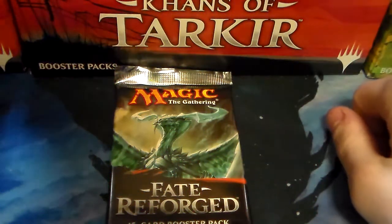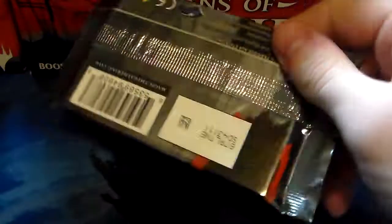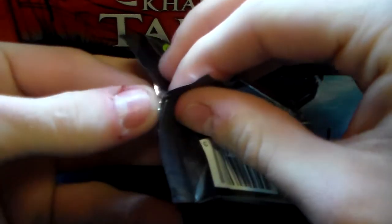Hey there YouTube, this is Decent7 here with a pack of Fate Reforged to open. Tasty Tasigur Nugget, Monastery Master, Sultai Grandmaster, and the chance of a Fetchland.